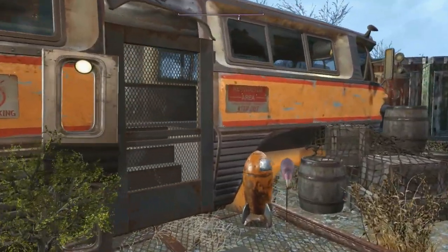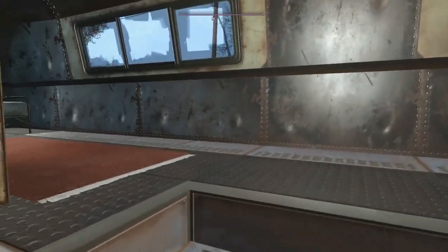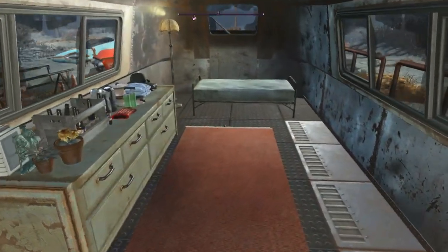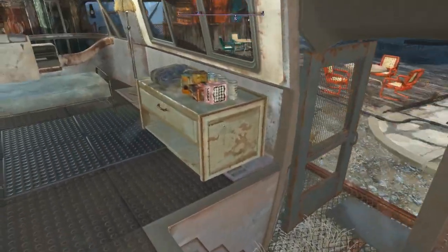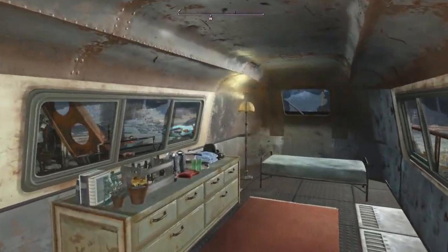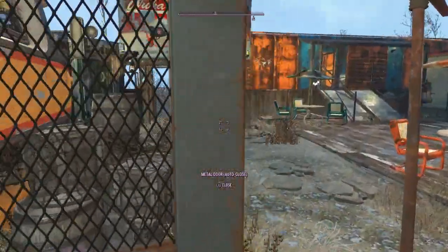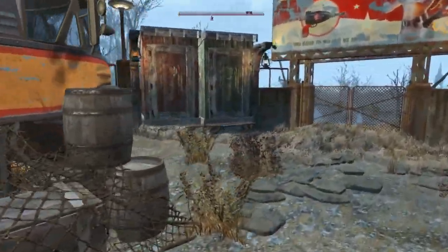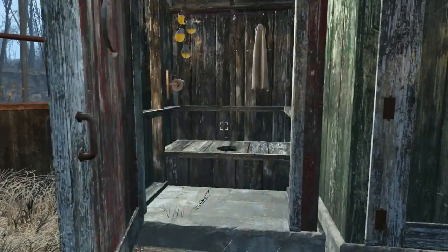Then we have the ghoul bus trailer. There's not a lot of things in here — just a bed and shelves with a couple of items so the ghouls at least have a little bit of a home. And then we have our outhouses, of course — we need people to be able to go to the restroom.